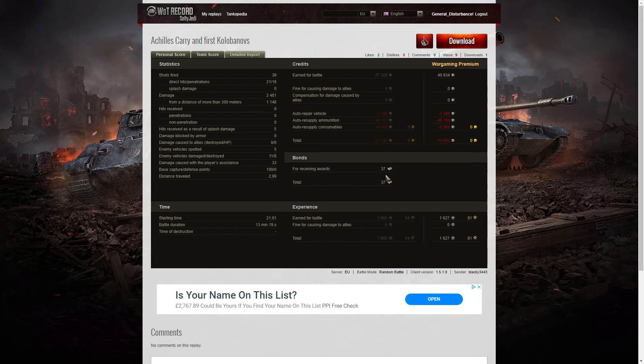But I don't think he'll mind — he got 37 bonds out of that game, probably part of the Veni Vidi Vici. And he also earned 1,627 XP. There was no multiplier, so that's all the experience points he took away.